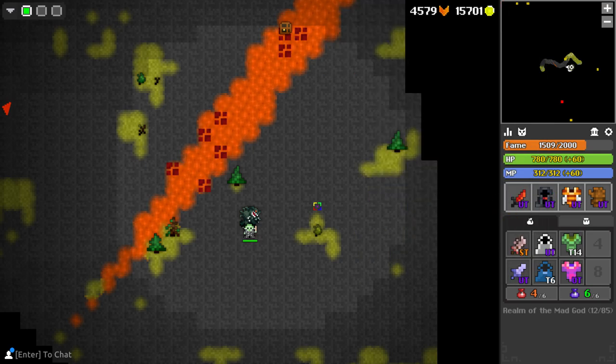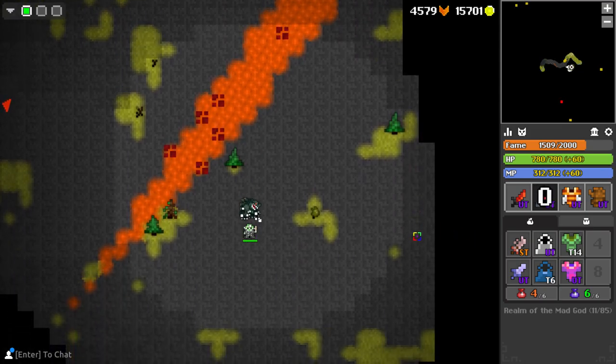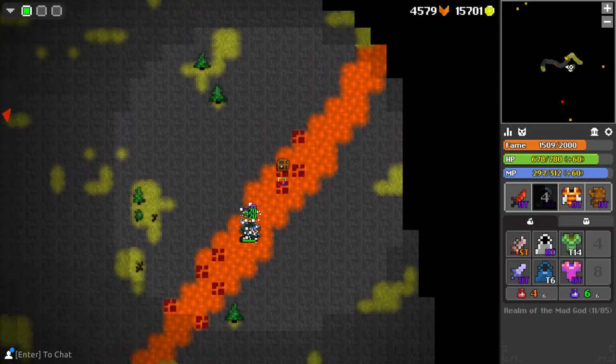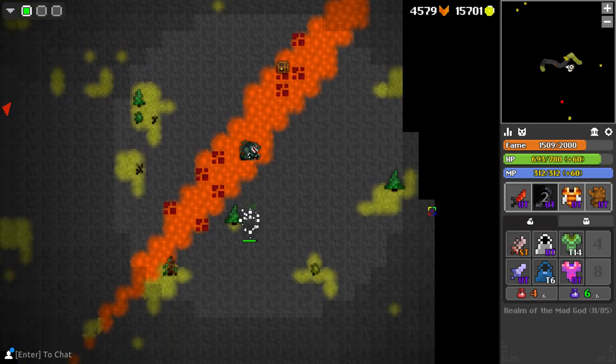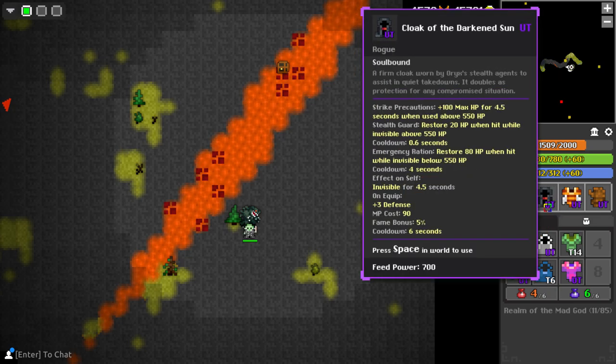It's just an ability that triggers when the cloak is equipped, because if I equip the Planewalker and then teleport and re-equip it, I start to regain the 20 HP for the ticks of damage. So you can still use the effect of the Planewalker with this cloak if you can switch fast enough.